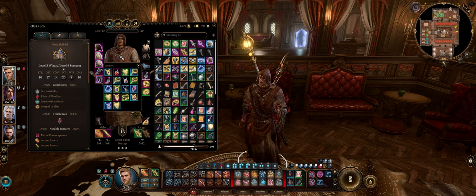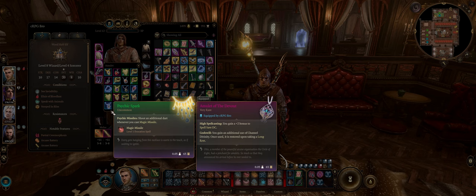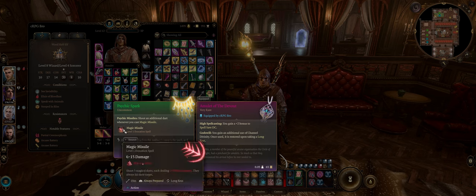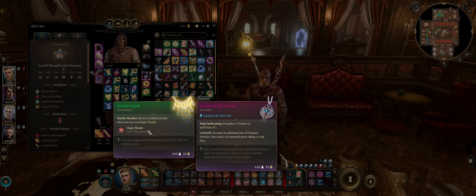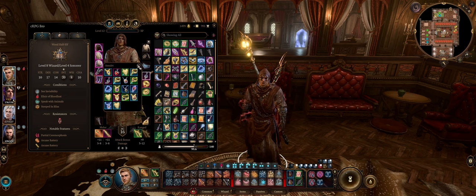For Amulets, during the first and second chapters I would skip to the Psychic Spark Talisman, because an extra cast of Magic Missile is great considering how high the damage can be when boosted by other effects. For the last chapter, however, it's all about the Amulet of the Devout for the highest DC boost possible.